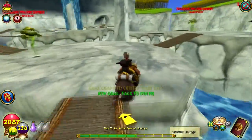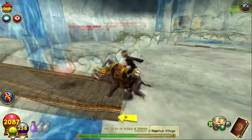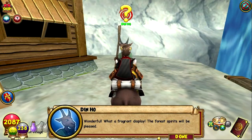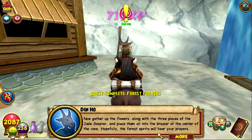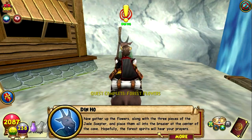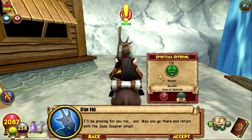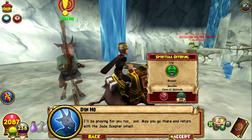Let's go ahead and talk back to Tin Ho and let him know we have his flowers. Wonderful — what a fragrant display. The Forest Spirit will be pleased. Now gather up the flowers, along with the three pieces of the Jade Scepter, and place them all into the brazier at the center of the cave. Hopefully the Forest Spirit will hear your prayers. I'll be praying for you too, young wizard. May you go there and return with the Jade Scepter intact.